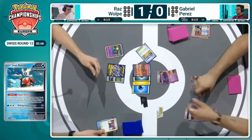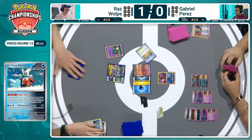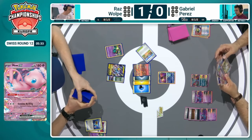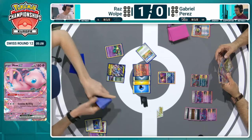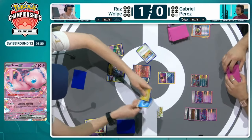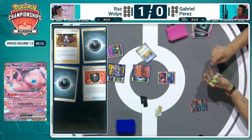Looks like Boss's Orders is going to be targeting that Greninja. And this is one of the fantastic reasons for using Genome Hacking as well — copying Greninja's Midnight Shuriken attack. There's a Super Rod to put the Iron Bundle back into the deck as well as an option. This is a great line of play here and would take out both Fluttermanes. Great spot from Raz — not only just the Fluttermane going, but all of that energy that has been built up in play being taken away.